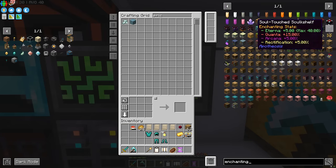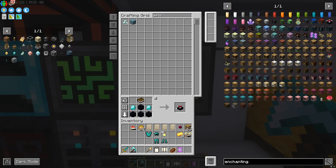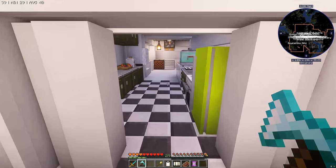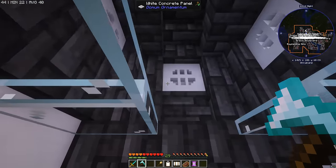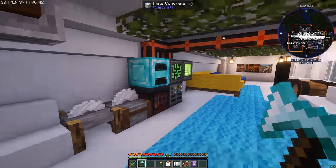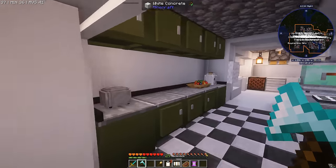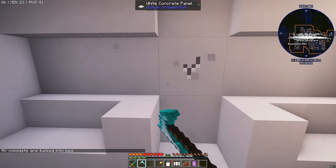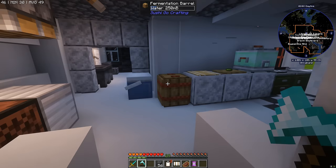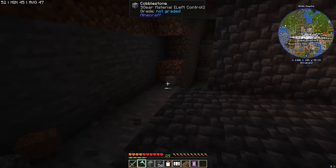The final thing to consider is enchanting our gear, and of course we do want to do that. We're going to want an enchanting table - pretty simple to build. We also want loads of bookcases, and I feel like 20 is going to be plenty. I want to put an enchanting bay somewhere in my house - why not convert the shower into a makeshift enchanting area? Actually there's not much room, so I'm going to build a door right here and make a little underground enchantment pod.